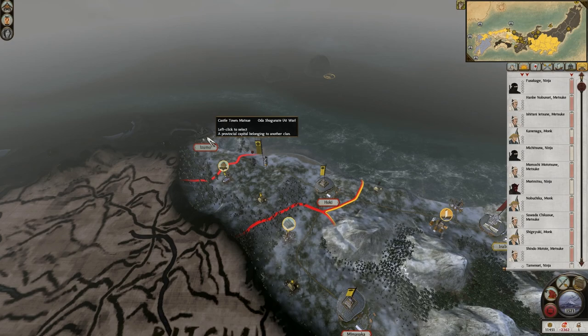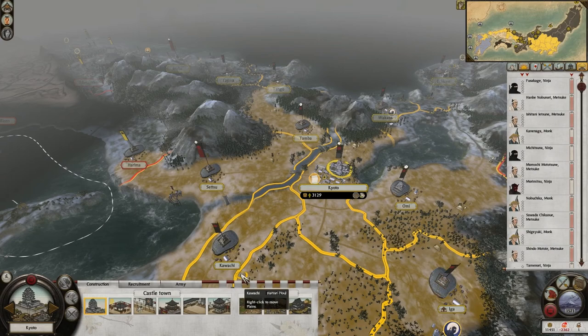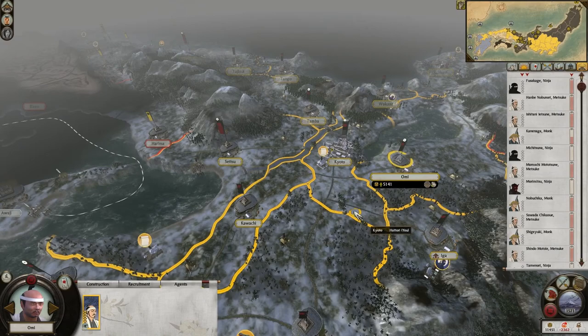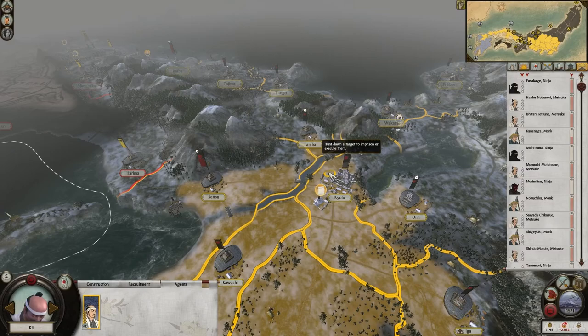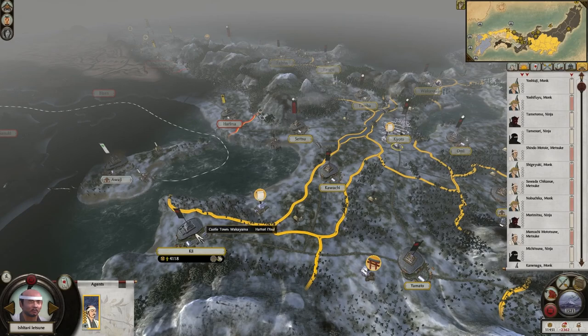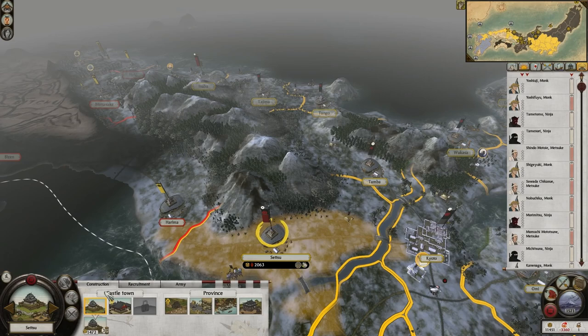What's most annoying right now is it looks really good but it isn't really good. Our income is very, very problematic right now — we're down to minus 3.3k. We need to get rid of an army or take more and more provinces. I can't take anything here because obviously we need to sit in Setsu. Setsu is a province where it's going to be fine if I make one unit — so that should be okay. But we can't reach Harima this turn anyway, so we'll do it next turn.